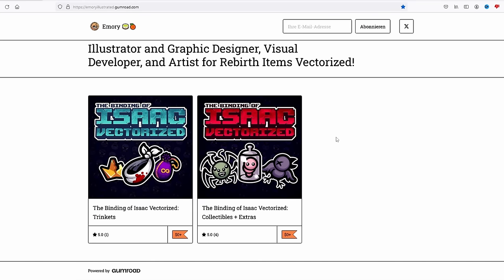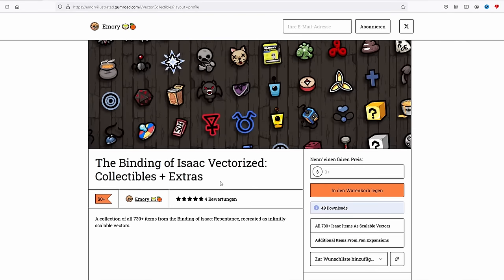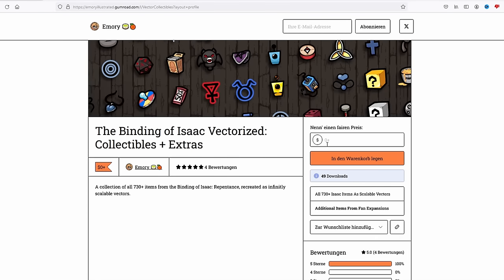As you can see, they also made the same type of sprites for every single trinket in the game, on top of the items. I can only imagine the insane amount of time all of this took. Emory technically offers the sprites for free, but if you want to go the extra mile, you can totally give them a tip while you grab the sprite packs from the Gumroad page.